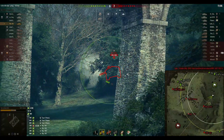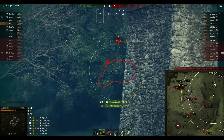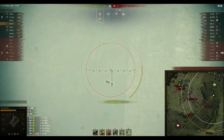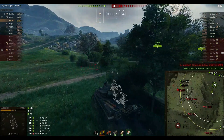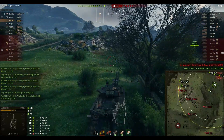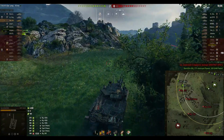I notice our light tank needs help, so I'm going to try and clip the 430U to punish him as much as possible for taking out our LT, which was a really crucial spotter. I land 3 out of 4 shots, punishing him for 1,000 damage — still a good result.